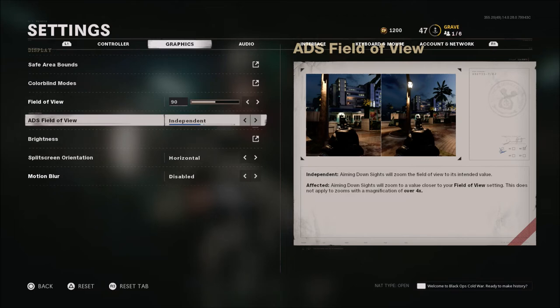ADS field of view — you can have this on independent or affected. This is a pretty cool setting, something you haven't seen in Call of Duty before. If you have it on independent, aiming down sight zooms the field of view to its intended value. If you have it on affected, ADS zooms to a value closer to your field of view setting — this does not apply to magnifications over 4x. I have this on affected. I tried independent but affected felt more fluid and looked better going from moving around to ADS.